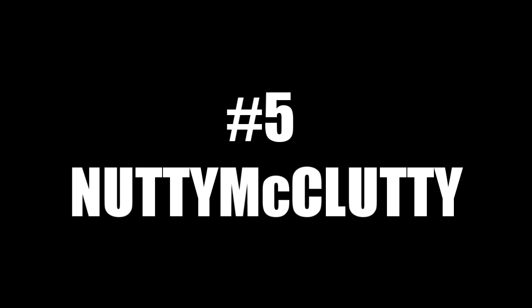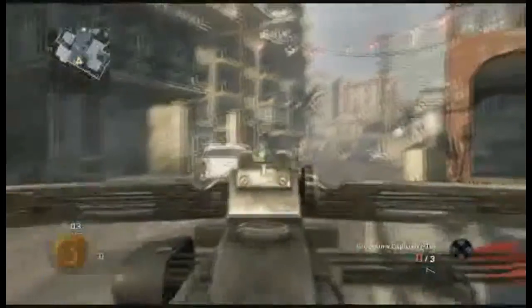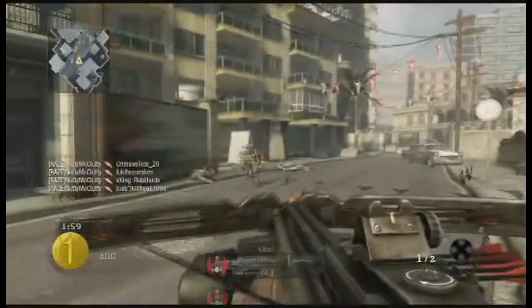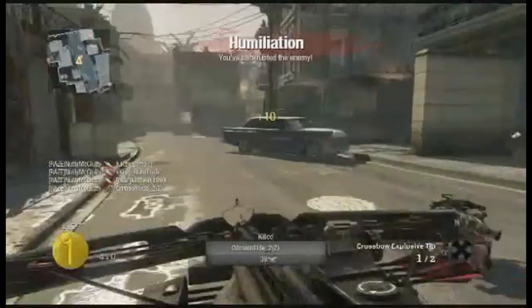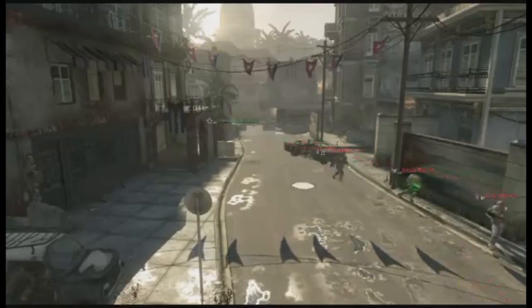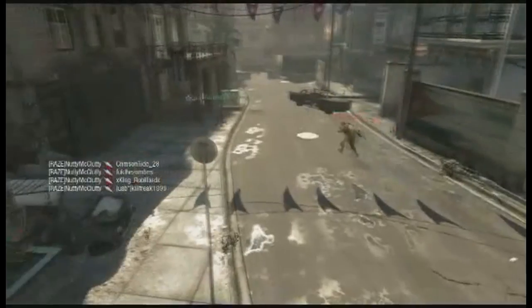Starting us off at number 5, we have Nutty McCulty playing some sticks and stones on Havana. Has the crossbow, sticks someone in his butthole, and gets a 4-in-1. Let's look at the theater mode angle. They're all coming together — they want to play four square or something. Quad, and this guy's like, I want to play two. Humiliation.